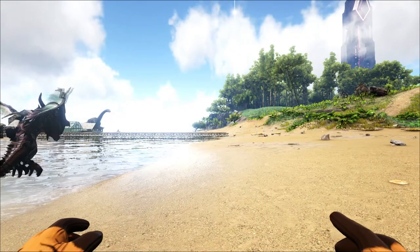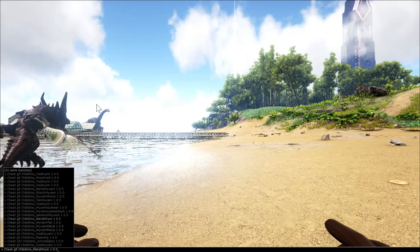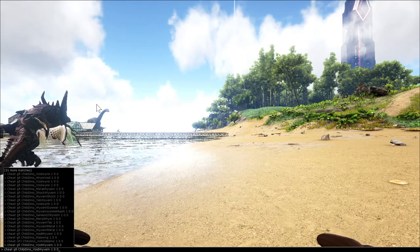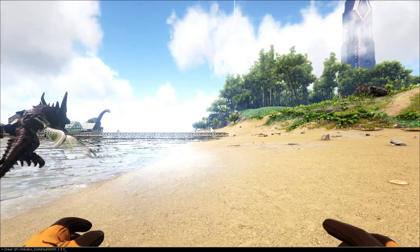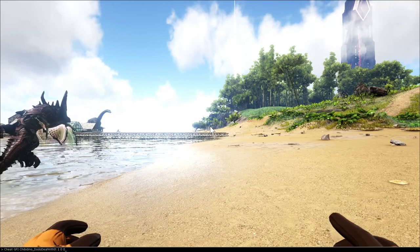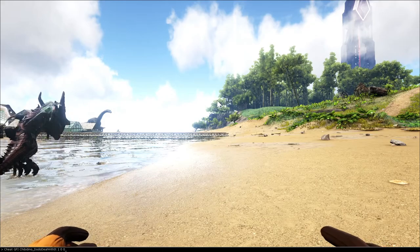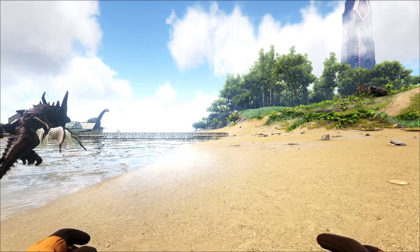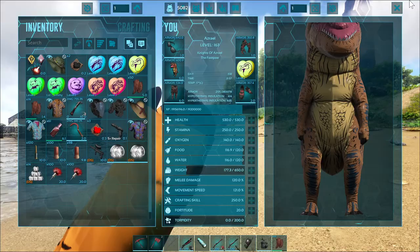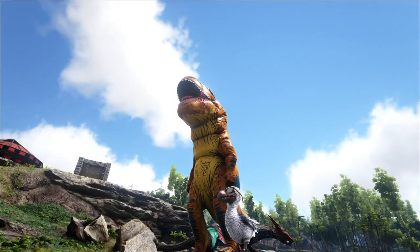There are two other ones that are kind of new — they're new but they're old dinos, they're not from Genesis. The spawn code for the dodo is: cheat gfi chibi_dino_dodo_deal_with_it 1 0 0. That little guy is going to be right here — he's just a dodo that wears sunglasses, so he's like a little terminator. Yeah, he looks dope, that looks cool, I like that.